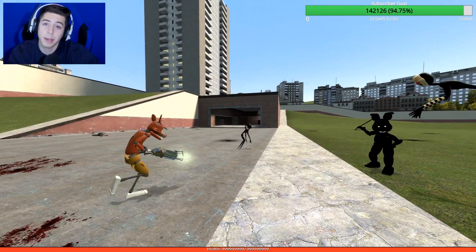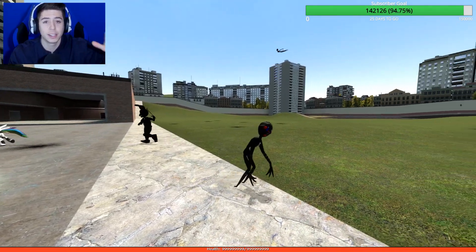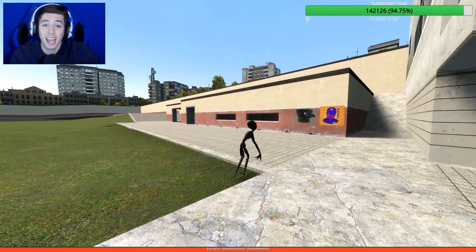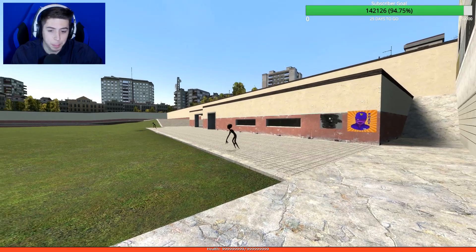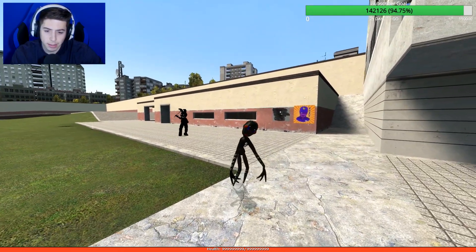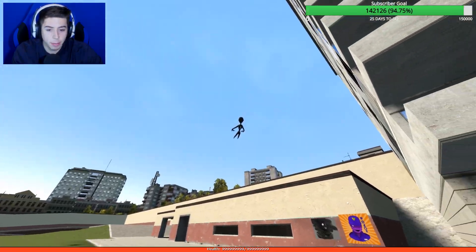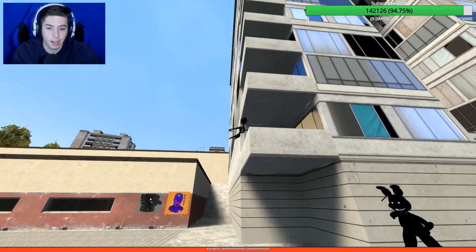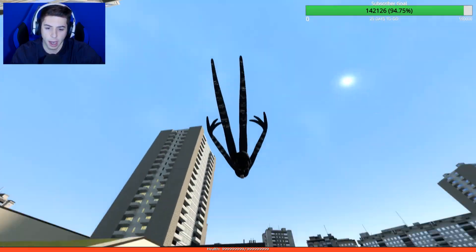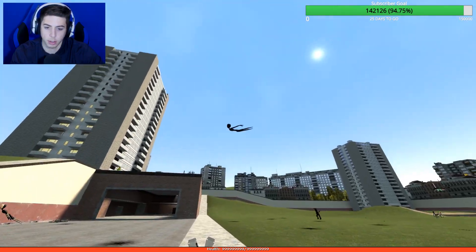He's probably got Dragon Ball Z ki energy — he's using that energy from his spirit to move, so he doesn't have to move with his body. Maybe he's telekinetic! Animation-wise he's just floating towards you. He does jump — usually the other puppets jump, and it looks like he has a swan dive, swan dive, swan dive with a 360 no-scope.